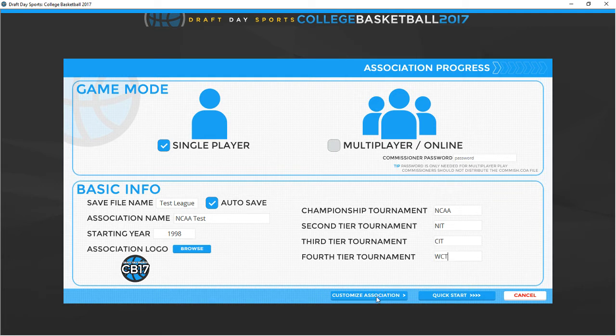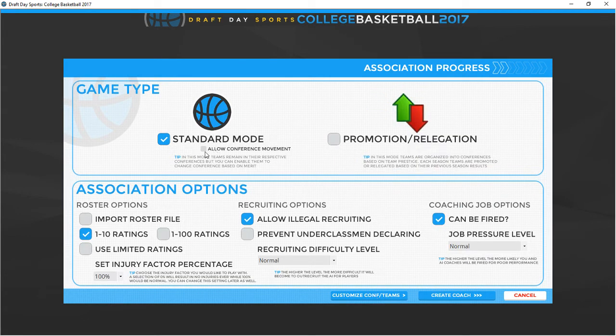Now we can customize the association. Standard mode or you can allow conference movement — more traditional where Duke will always be in the ACC, or Duke might move to the Sun Belt one day. There's also promotion and relegation, which is relatively new. I like the Premier League concept, but we're going to stay with standard mode. If you have a custom roster file you could import it here. Ratings are either 1 to 10 or 1 to 100 — we'll go with basic 1 to 10.